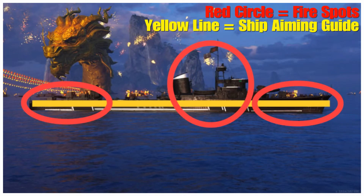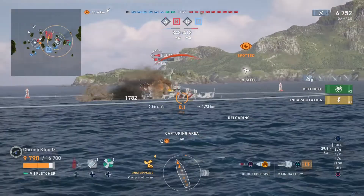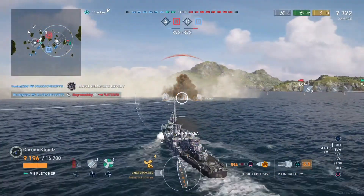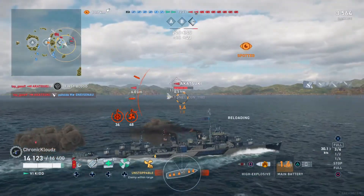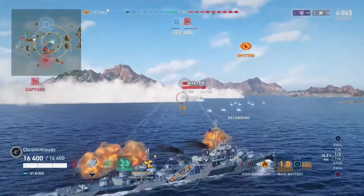A destroyer's main shell type is going to be high explosive about 90% of the time. If you look at the screenshot here, the yellow line is where you want to line your shot up and the red circles are the areas where a fire can start. When facing a destroyer while you're in a destroyer, you want to make sure you use HE shells. Not only do destroyers not have citadels, but the HE splash damage has a chance to knock out modules including steering, engine, or torpedo launchers, and depending on your gun caliber you can even take out turrets.